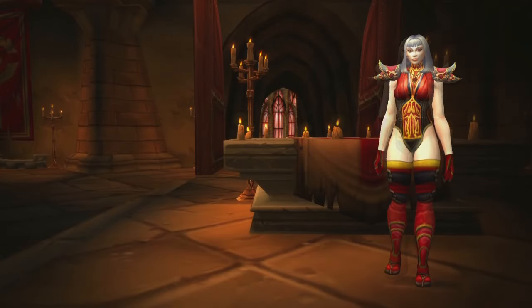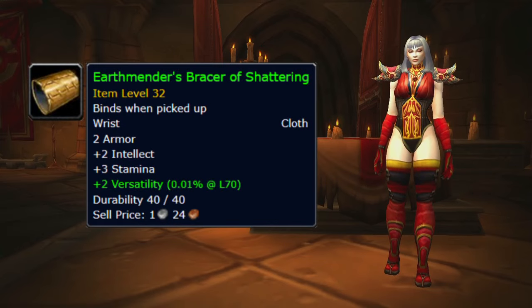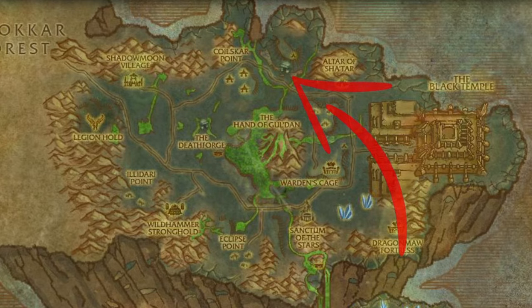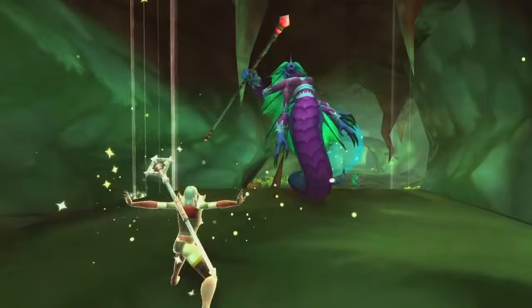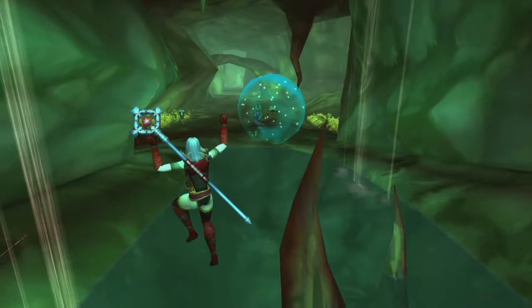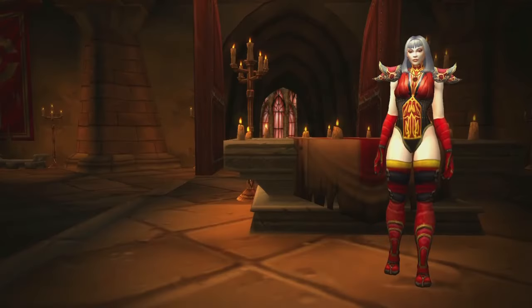For the bracers, you want to take the Earthmender's Bracers of Shadowing, which is a reward for another quest in Shadowmoon Valley. To find this quest, you want to head to the north to this cave. At the end of the cave, you will find an NPC who is being called Captive. Upon killing the Keeper of the Cistern, you free her and can start an Escort Quest — a long and annoying Escort Quest, but it rewards you with your Bracers.